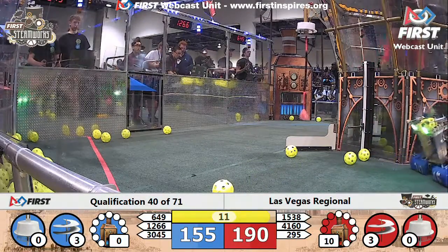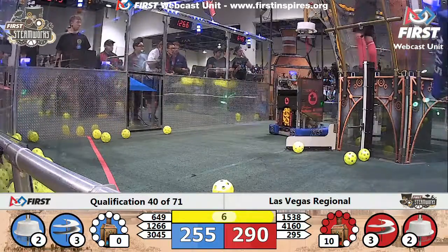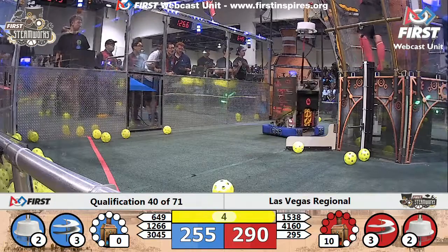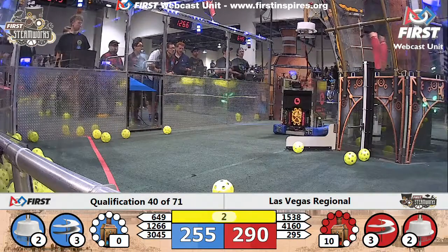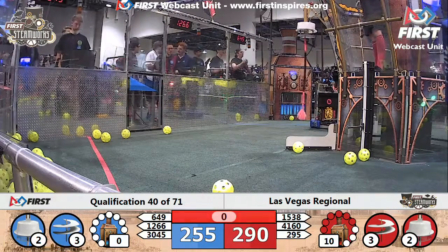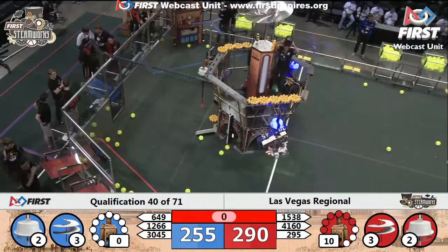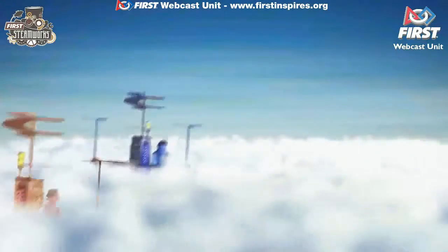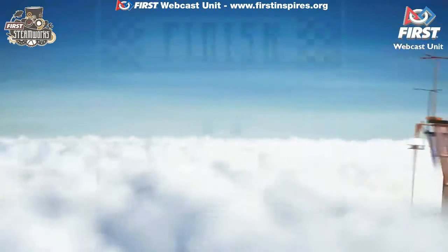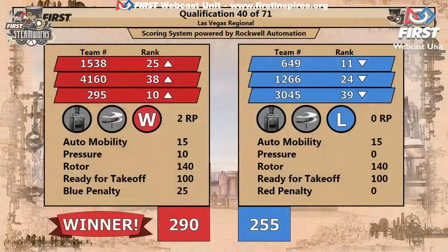It's now 190 to 155. Climbs going to be extremely important here. 15-38 has their touch pad, 295 has their touch pad — we have two Blue robots that have climbed. 41-60 doesn't look like they're going to make it up in time as the buzzer rings here on qualification match number 40. The Red Alliance wins the airship race, 290 to 255. Red Alliance picking up two ranking points for winning the match.